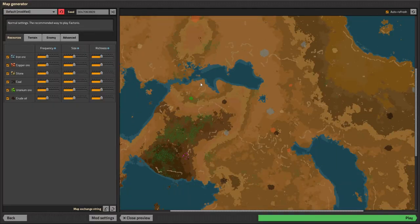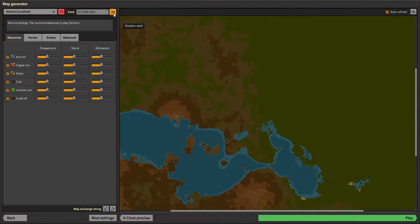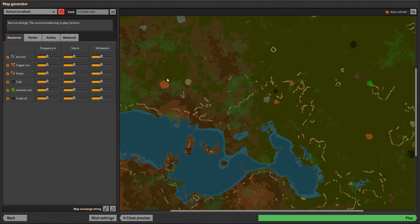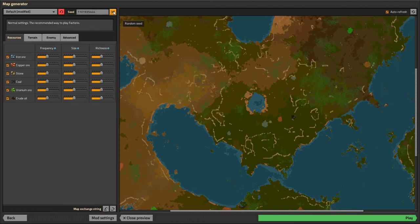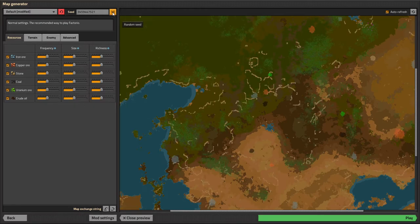I always preview the map because I'm really fussy about how my map starts. Grey is iron. If you've never played before there's really no reason to preview the map other than curiosity. I just don't want to spend a lot of time walking between the first two ore points, and I don't like it when the stone patches are overlapping. This is okay — they're all kind of close together, there's plenty of space between them for building, and there are no cliffs going down this way.